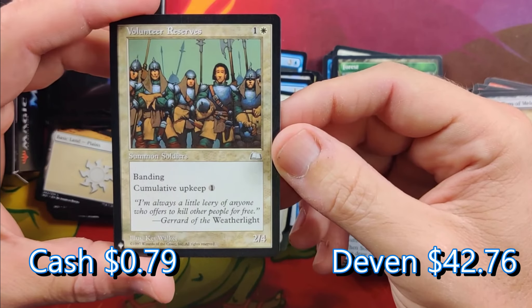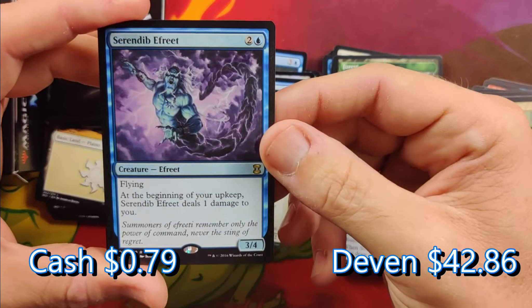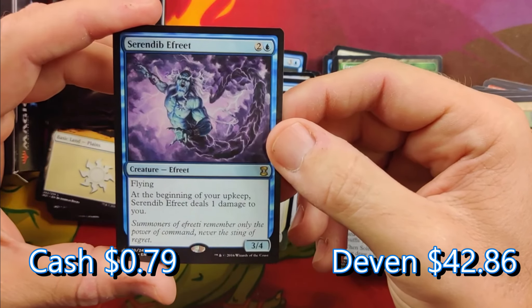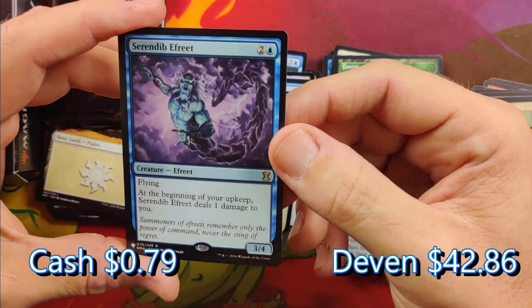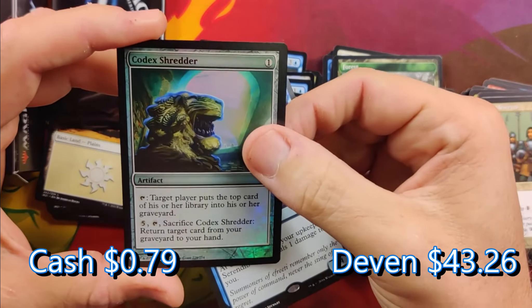A reprint from back in — I think this is Weatherlight. Banding. Serendib Efreet — not a big one. At the beginning of your upkeep it does one damage to you, and it's a 3/4 — it's not really too well playable. Codex Shredder in the foil.